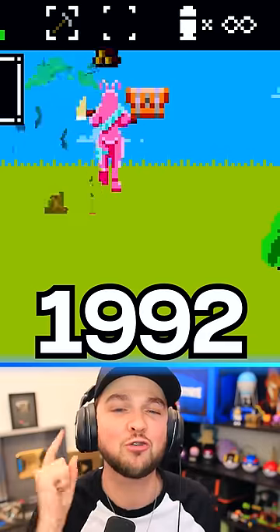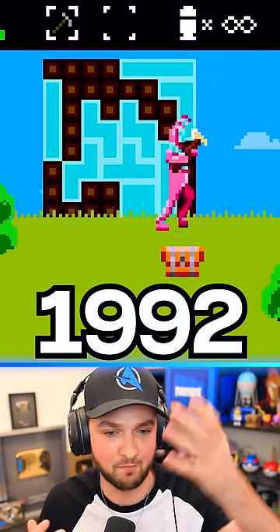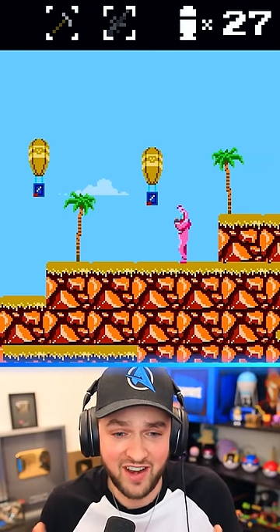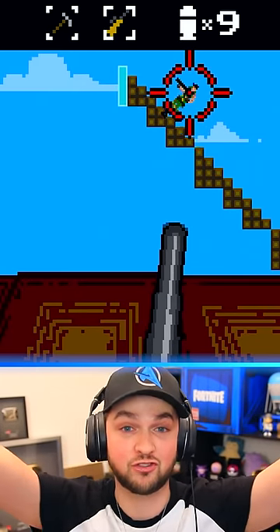But we can go back even further. 30 years ago, if Fortnite released on a PlayStation 1, would it even work? Well, we have to go 2D. The map's pretty much just made of blue sky and green grass. But wait a second — they have a mode back then that we don't even have now: first-person shooting.